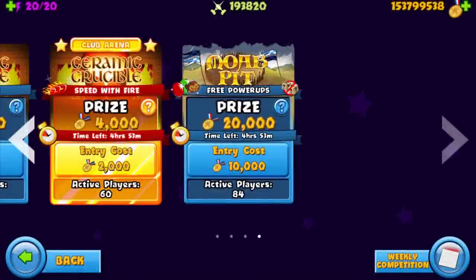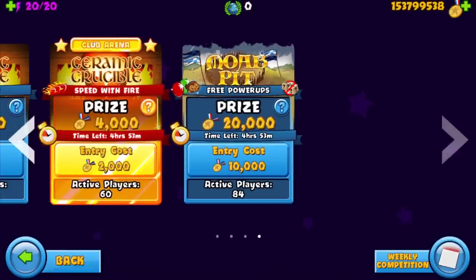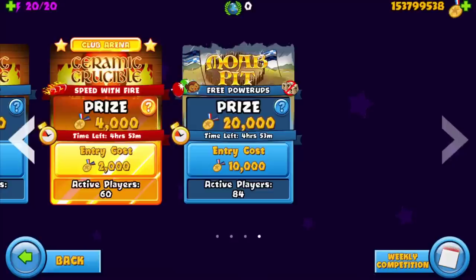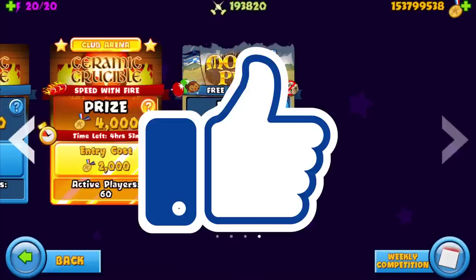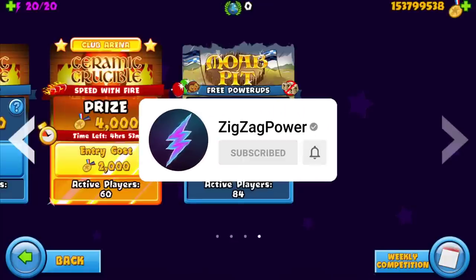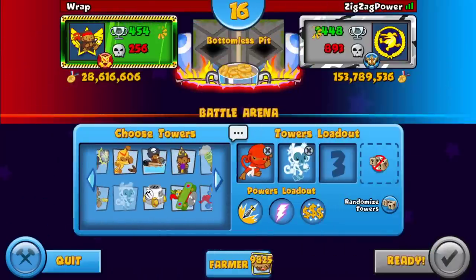Welcome to today's video, we're playing some more Pit Free Power-Ups and I have a strategy in mind. Before we get into that, comment of the day shout out. Make sure to smash the like button if you're watching in the first 24 hours, and subscribe. Let's get right into it — we get bottomless pit, the strategy is sniper ice village.